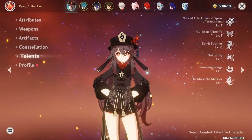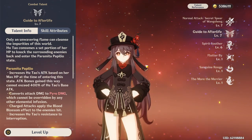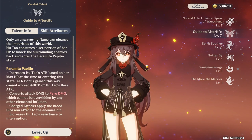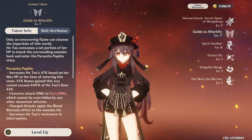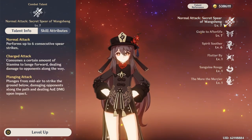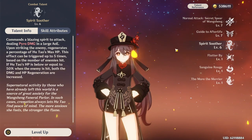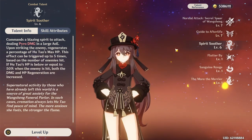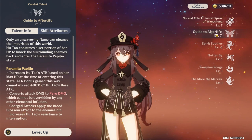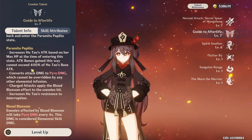Her elemental skill is very important — I recommend leveling it up first. This is where her main damage comes from. You pop your E and all your attacks are infused with pyro, then you just start charge attacking everything. Her burst is also important to level because it coincides with the E, and her ult also heals her. Importantly, you want to pop your E, do your charge attacks, then pop your ult, because the E gives a pyro damage bonus that boosts your ult damage too.